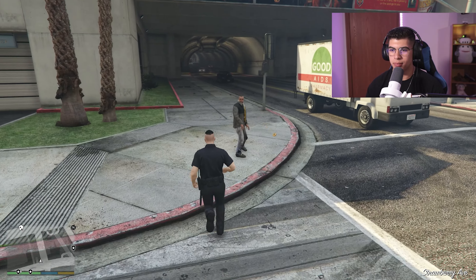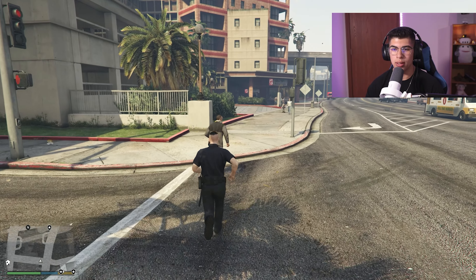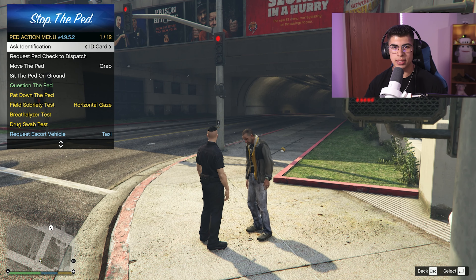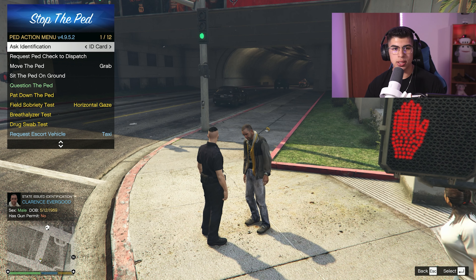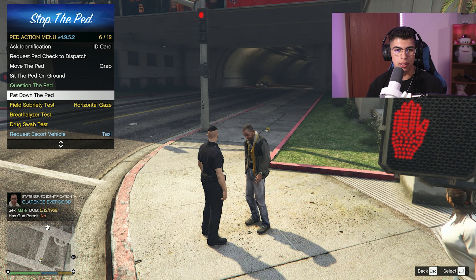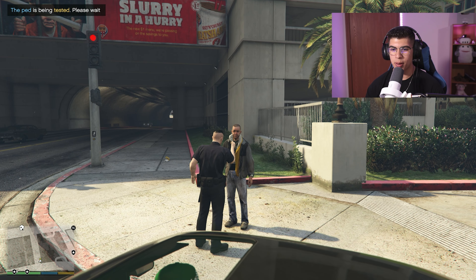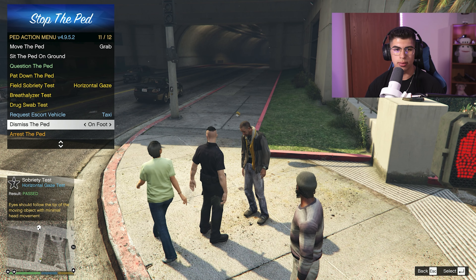Here's a guy eating a donut — I double-tap E for a normal Stop the Ped. Got his attention. Hit E again and the menu comes up. He looks like he could be drunk. I can ask for his ID, then go to Question the Ped and ask 'Have you been drinking?' He says no — he could be lying. You can further the investigation, pat him down, or run a field sobriety test. Let's do Horizontal Gaze — he's supposed to follow it with his eyes. He actually passes, so maybe he's just tired.